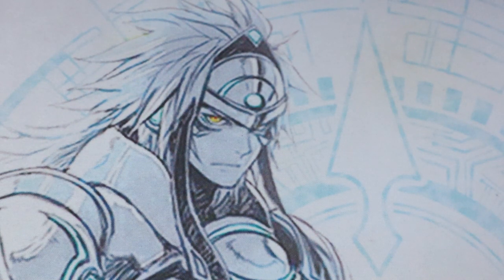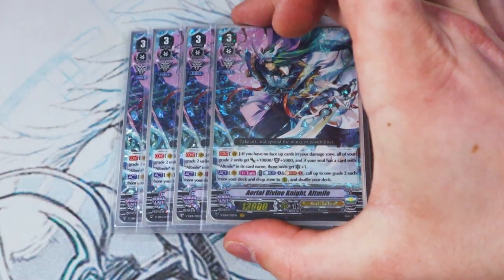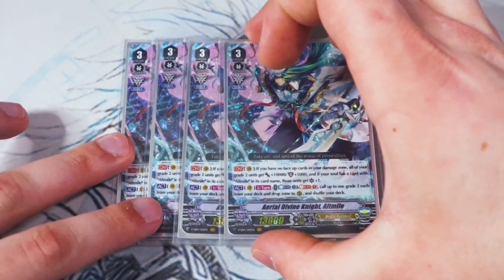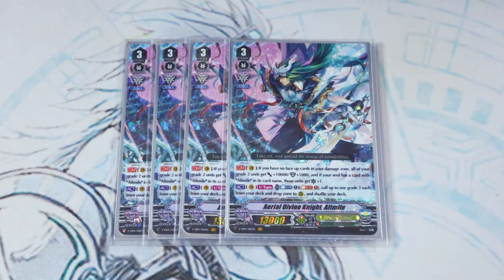On to Grade 3s — we are running four copies of our main boss, Aerial Divine Knight Altmile. Altmile's skill is continuous: if you have all face-down damage, your Grade 2s get 10k power and 5k shield, and then if you have an Altmile in the soul, they all get an extra crit as well. So the whole deck's theme is to have all face-down damage as much as possible. The more that you pay your Counter Blast, the better the deck gets. The second skill is, once per turn: Counter Blast 1, Soul Blast 1 — search your deck for one Grade 2, and then search your drop for another Grade 2, call them to rear, and shuffle your deck.